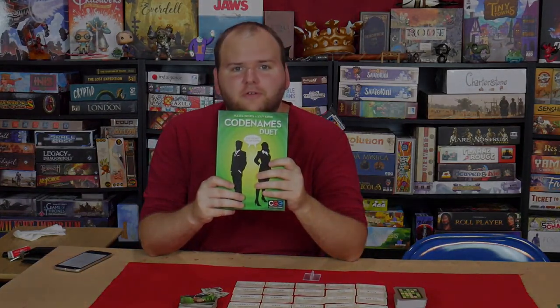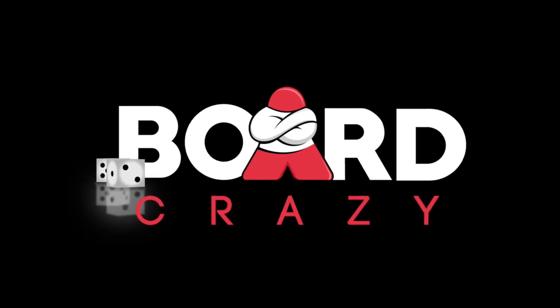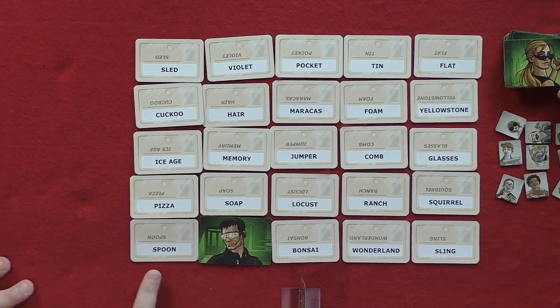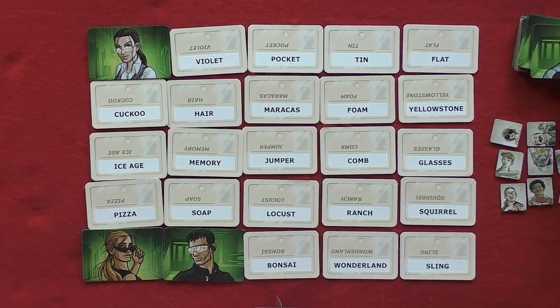Hello and welcome! Today, Will and I are secret agent men trying to survive the world of Codenames Duet. Codenames Duet is a game for two to four players designed by Vlada Ciavatl and Scott Eaton and published by Czech Games Edition. It is an adaptation of the popular party game Codenames designed specifically for two players. In Duet, the players are covert operatives whose goal is to contact all of the secret agents while avoiding the assassins before time runs out.